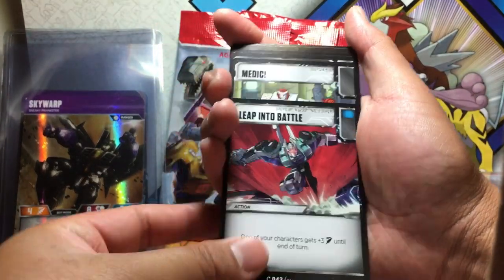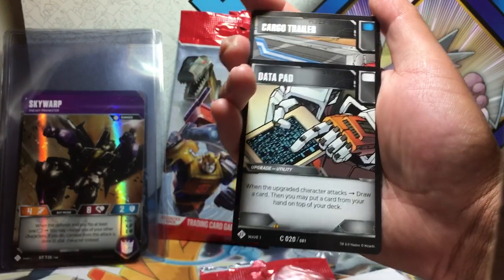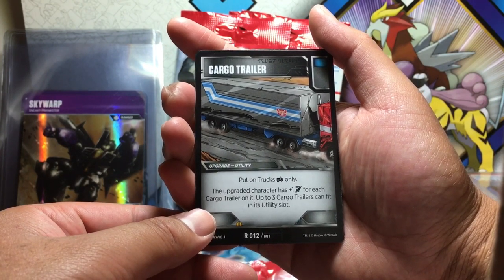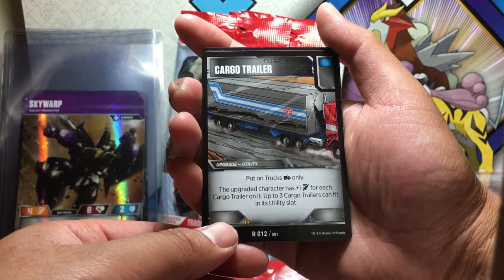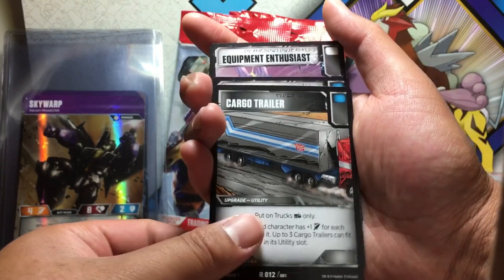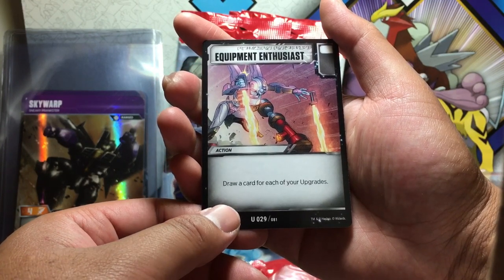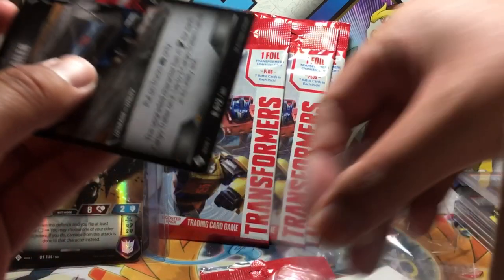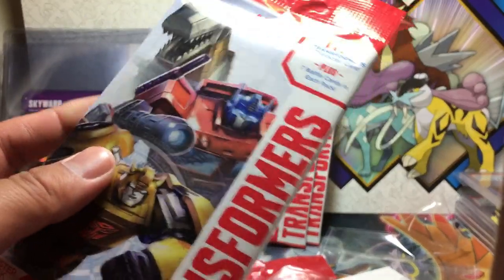Battle cards: Leap Into Battle, Medic, Drill Arms, Data Pad, Cargo Trailer — for trucks only, the upgrade gives plus attack for each cargo trailer up to three, and we can guess that's for Optimus Prime — Disarm, and Equipment Enthusiast: draw a card for each of your upgrades. We have three more packs to go. I'm going slowly because this is a new card set and I want to see what's in them.